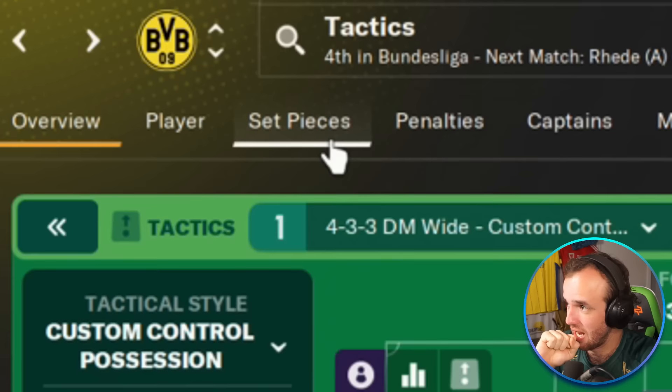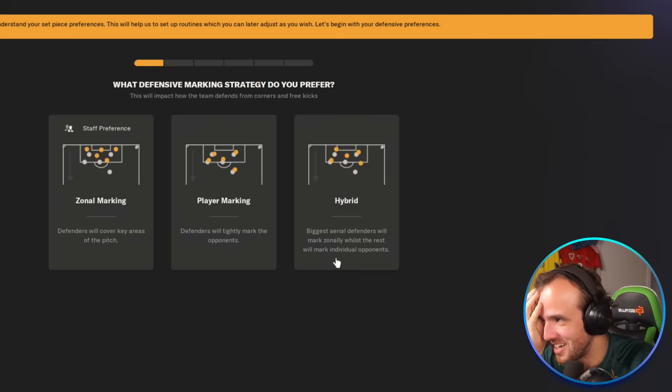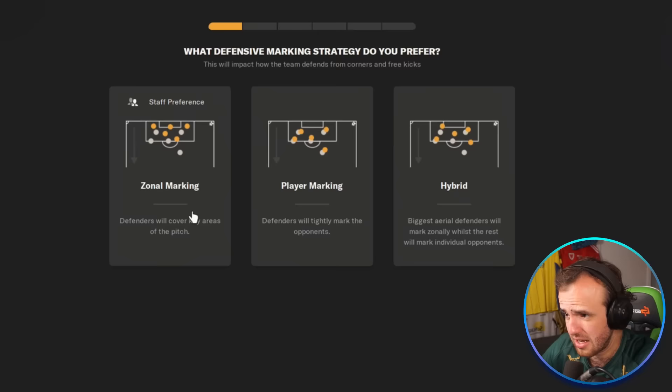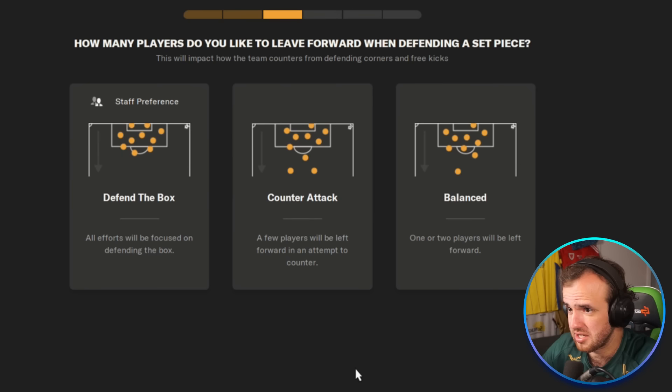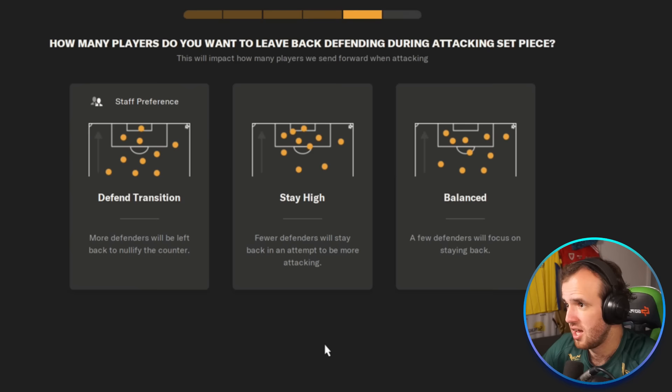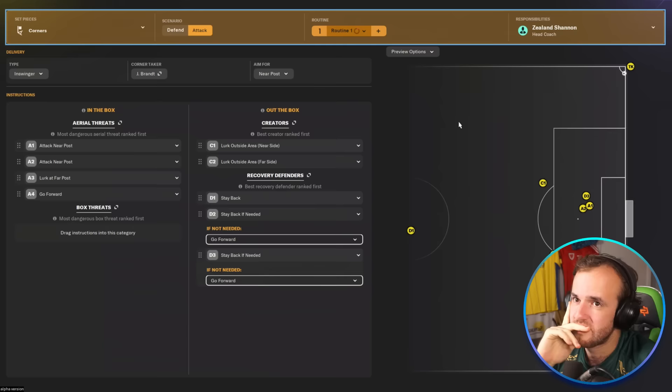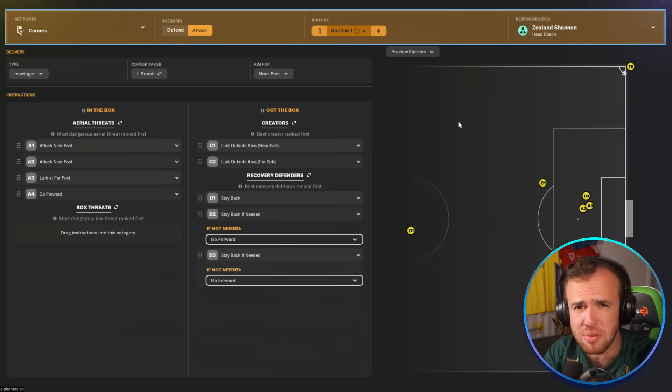There's a set-piece induction and I have to take it? Why do I have to take it? I want to wait for my coach! In the staff responsibilities there's literally a set-pieces section. I guess we have to do this now. What defensive strategy would you like to employ? Hybrid. What post do you want players marking while defending? No posts. How many players to leave forward when defending a set-piece? Defend the box. How do you prefer the ball delivered from attacking set-pieces? Near post. How many players to leave back defending during a set-piece? Balanced. In-swinger or out-swinger? Analytics say in-swingers. And that is it!